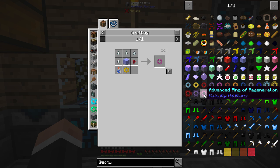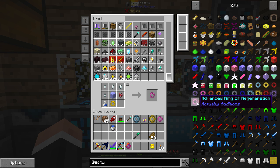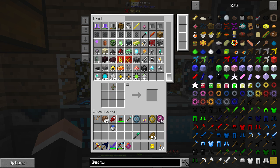What else do we want? Ring of Regeneration would be good. I don't think I have any more Ghast Tears — oh, I do! Advanced Ring of Regeneration, yes please. Jump Boost I'm not too bothered about. Strength might be nice. Fire Resistance might actually be a good thing, because then if we get set on fire, we'll be pretty much immune to it. That's probably a good thing.